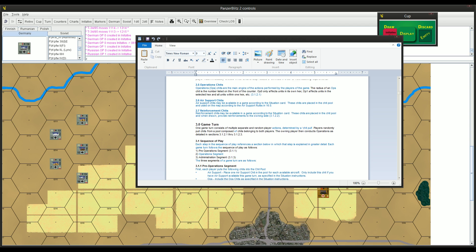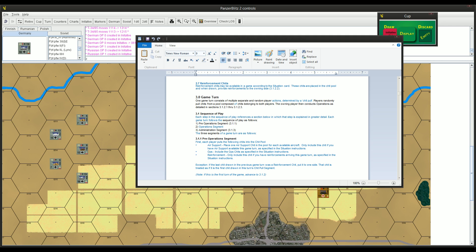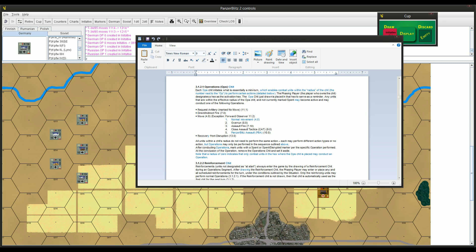Okay, operation chits - here's the game turn. This is the engine. The game is actually very simple on the outside because on your turn there are really just a couple of things you can do when you want to activate one of your units.